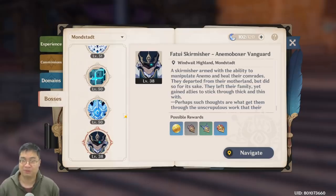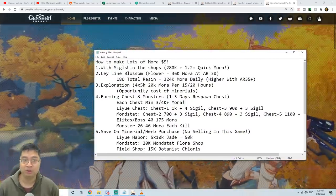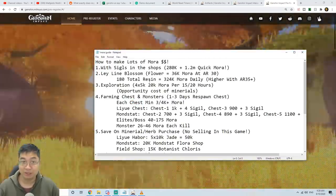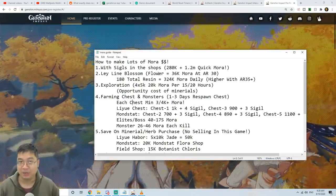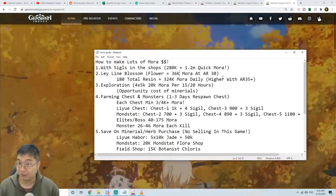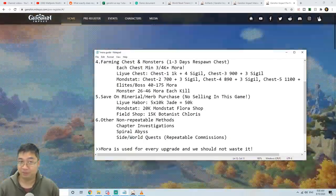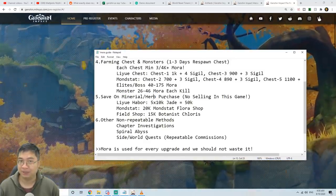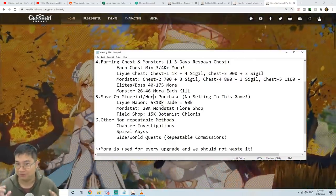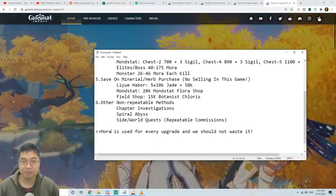To summarize: we can get mora very quickly with the sigils we've built up, and then farm more sigils through chests while also getting adventure XP, artifacts, and weapons. If you have a lot of resin and really need mora, you can activate the flowers for 36k mora per 20 resin, but I wouldn't recommend spending resin on mora flowers right now — I'll make a guide for the best resin choices. If you're short on mora, consider purchasing less from the mineral and herb shops. If you haven't heard of these shops before, check them out since they have close to a three-day reset, and they're very helpful if you're short on specific crafting materials.